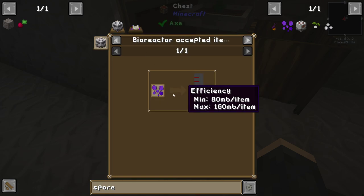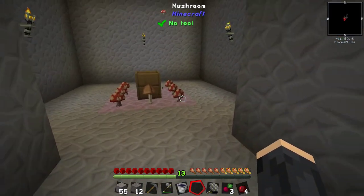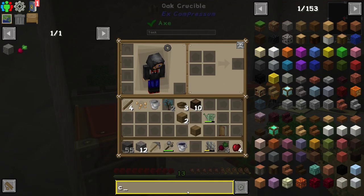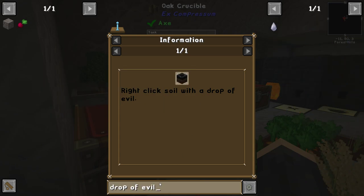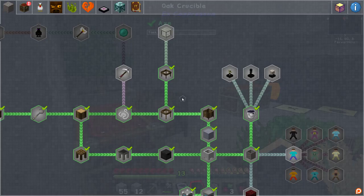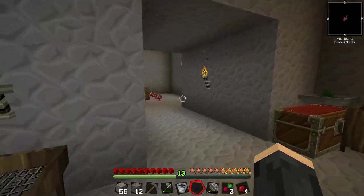This one turns things into... oh hang on. Ancient spores might be what we got out of the... that's probably what made this. How do we make this drop of evil? Because you can make Cursed Earth. Cursed Earth: right-click soil with a drop of evil. Drop of evil — rare drop from Wither Skeletons. So we need to fight Wither Skeletons, which is unfortunate. I confused myself — I thought we only needed Witchwater. We don't. We need to be able to get Wither Skeletons.